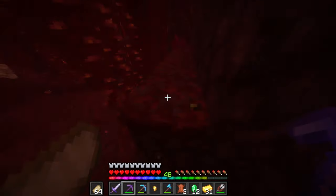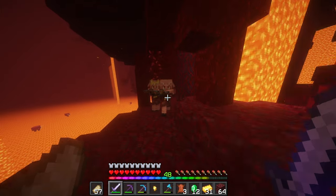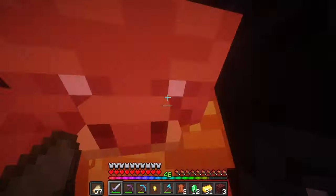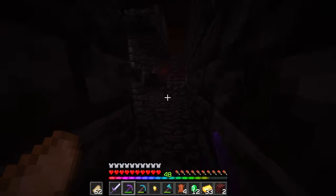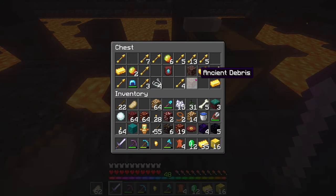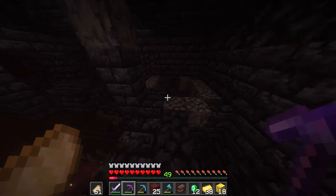I'll grab any gold ore that I can find but the main thing is the bastions. That looks like another bastion — we should probably explore it. Whoa, that is a nice pile of gold right there! We need to clear out all these guys and then get that loot. Here's our first chest — oh, we got pig step! Yes, yes, yes, thank you! We just need to get that gold and the rest of the loot inside this bastion. We got some gold, ancient debris, a helmet, and a nice little upgrade. Now we're at the second half of the bastion getting the last bit of loot and then we'll head back home.